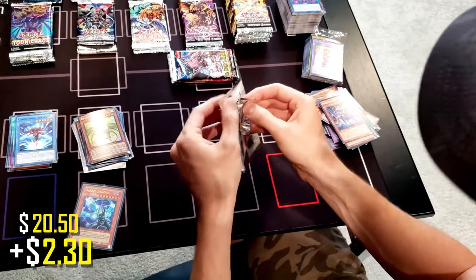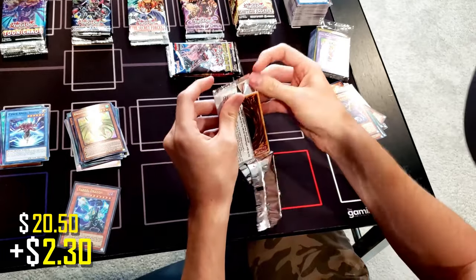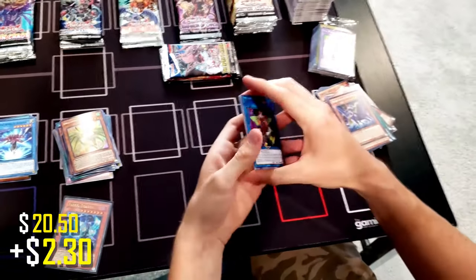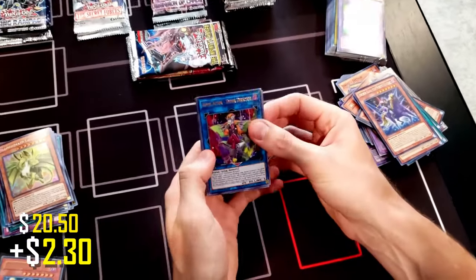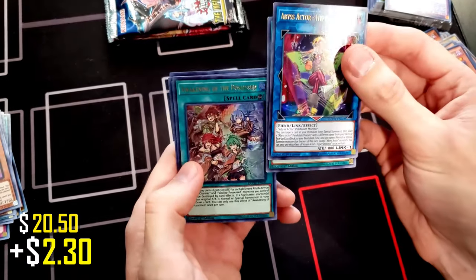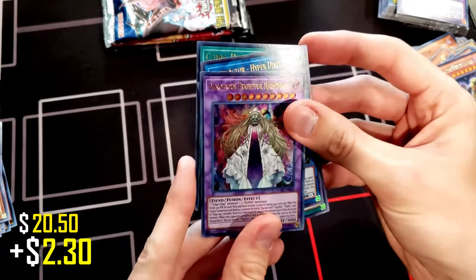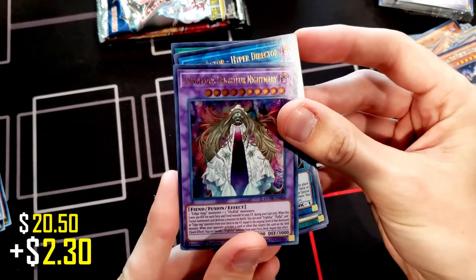Let's do Dual Overload next — this is a first edition. In Dual Overload, what we're looking for is a Predaplant — that's the value card in there. We got Abyss Actor, Hollow Giants, Awakening of the Possessed, Cubic Dharma, and Dangerous Fright Fur Nightmare.